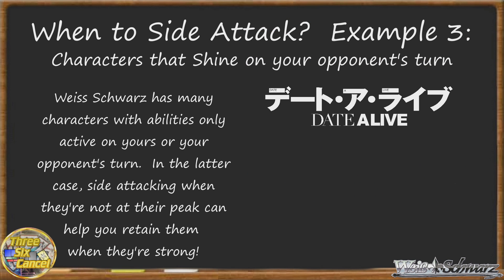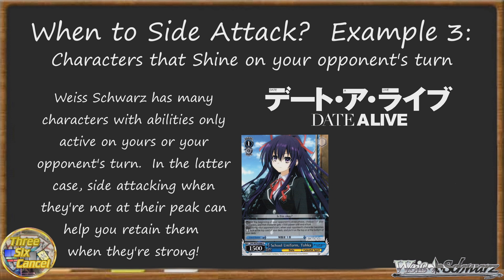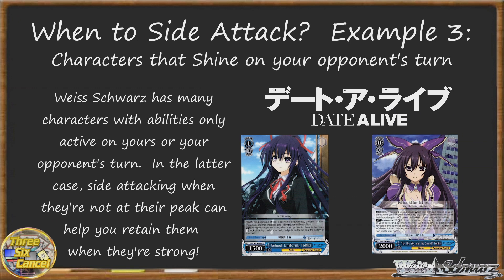Take Day Day Live for example. Some of the best and hardest to deal with cards from this amazing set, like this 1-0 school uniform Toka that not only gives one of your characters plus 1,500 at the start of your opponent's turn, but also lets you top check if you reverse a battle opponent during your opponent's turn, combined with other abilities that Day Day Live has, like the brainstormer that gives a character plus 1k boosts across turns by bouncing, makes it a true nightmare to deal with during your opponent's turn.